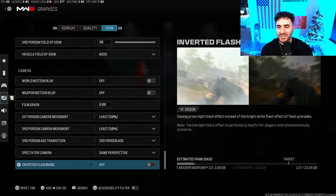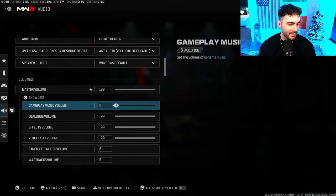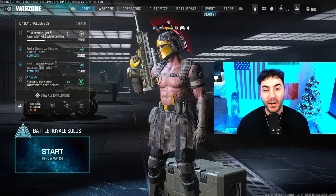Inverted Flashbang — I have it off; when I did use it my monitor felt like it was turning off. For audio — Audio Mix I'm using Home Theater, that's preference. In Master Volume, make sure you turn your Cinematic Music Volume down to zero, because in clutch moments the cinematic music usually cuts on and will clog up your audio.